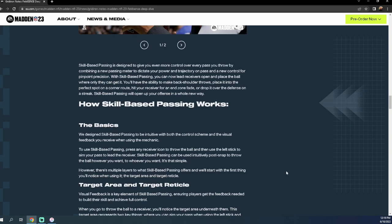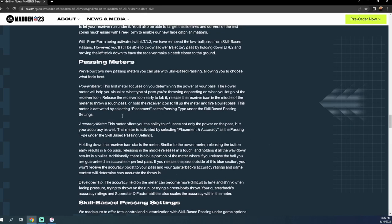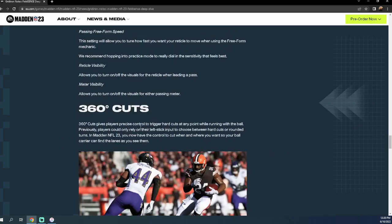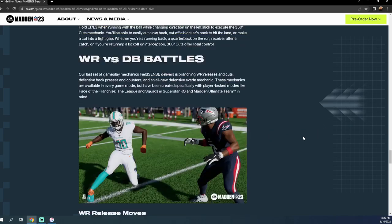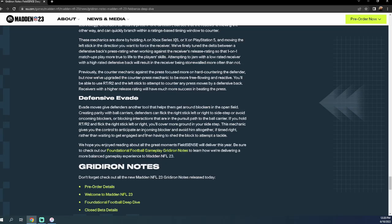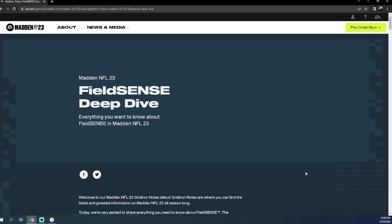The free form passing is okay — you can throw back shoulder throws, which should have been in the game much sooner. 360 cuts give players precise control to trigger hard cuts at any point while running the ball. The user is going to be a lot easier to move — whether your running back or defender, you'll have a better time. Overall, this game is going to be a lot more fun than Madden 22, but be prepared: it's going to be a significant difference.